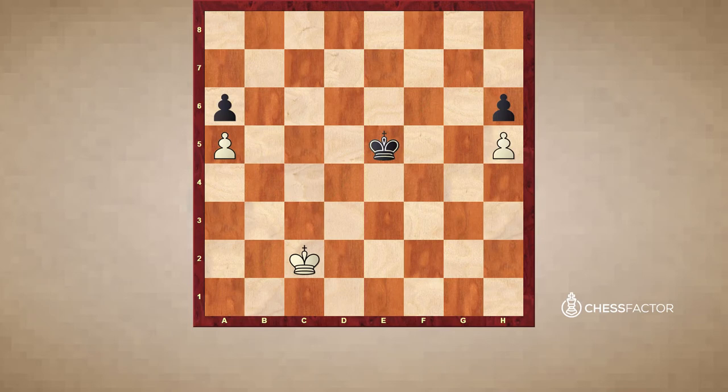So the first time I saw this position I was quite impressed with it. Because also to me it looked like black was doing at least okay in this endgame with such an active king. But white is winning after Kc3. I hope you enjoyed this example and we are now going for the next position.